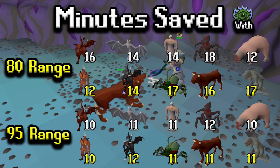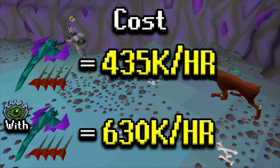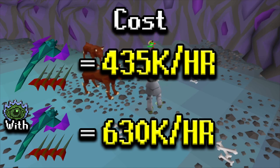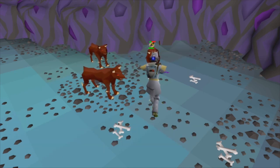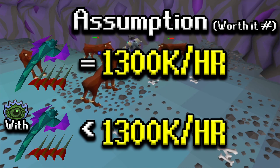The proportional difference at 80 range is more significant than at 95. As for cost per hour with the blowpipe and adamant darts, it's 435k without Rigour and 630k with Rigour. We have to remember that those extra minutes matter — 60 minutes with Rigour is 630k, but without Rigour you're going 76 minutes at 435k per hour. That's a scaling cost depending on how much extra time you spend. That's actually a factor I missed the first time I recorded this — I found my mistake and reconsidered it, and the stats are going to be quite significant.